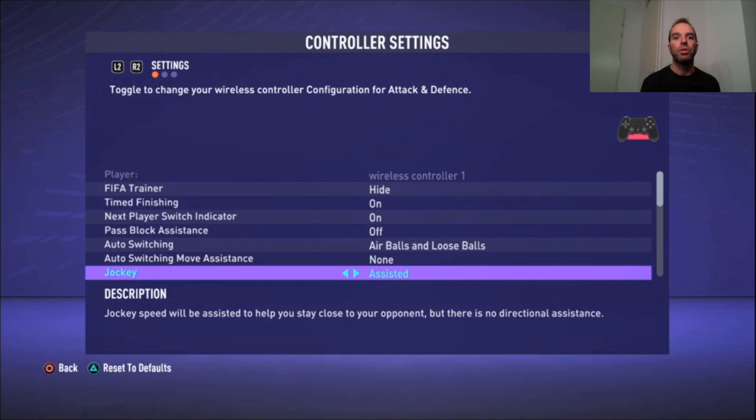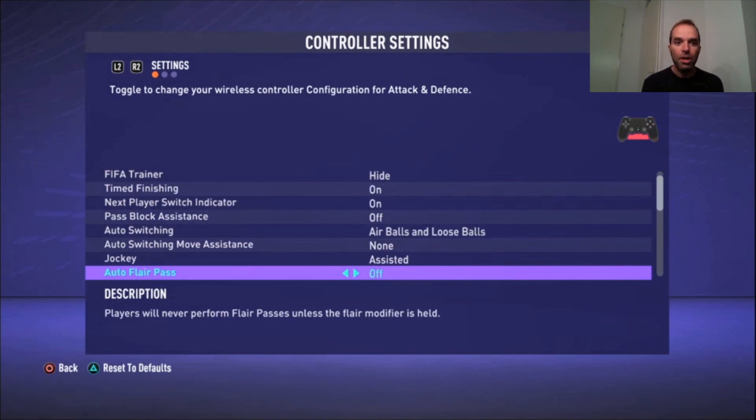Auto Flair Pass is off. When you're playing with a lower-rated team — three or four stars — your players aren't great at passing, and with this on they can produce some really weird passes and give the ball away easily. I want to decide myself when to play a good pass. However, if you're playing with top teams like Barcelona or Real Madrid, or strong Ultimate Team squads, it might be worth turning on.